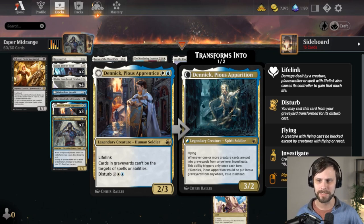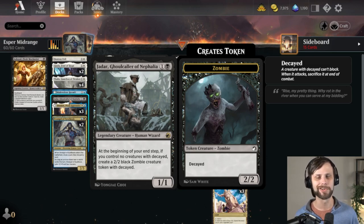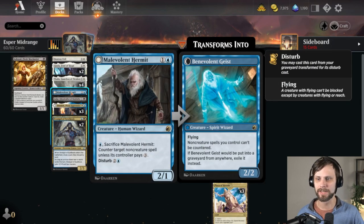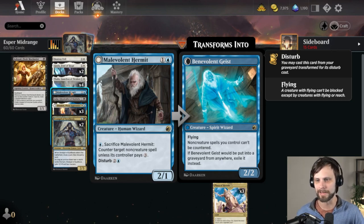Evangel of Synthesis helps us loot through our deck a little bit and takes advantage of any time we draw an extra card, so it gives us a little more benefit from Loran than the opponent might be getting. Dennick locks down the graveyard and being able to disturb it back out is always good. Jadar is here — basically it's just going to be spitting out creatures every turn, so it's really just a value card.